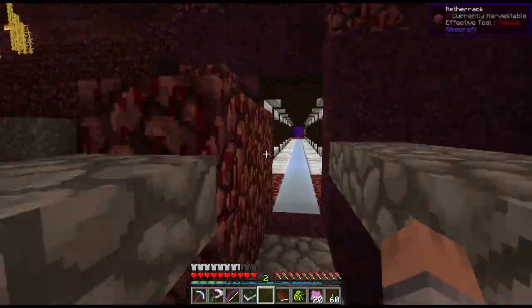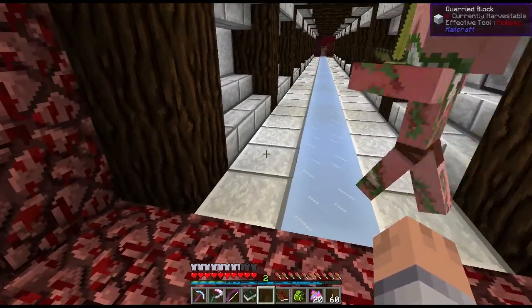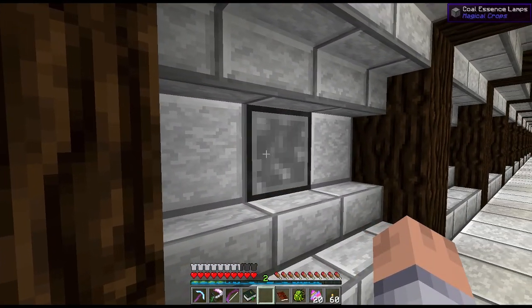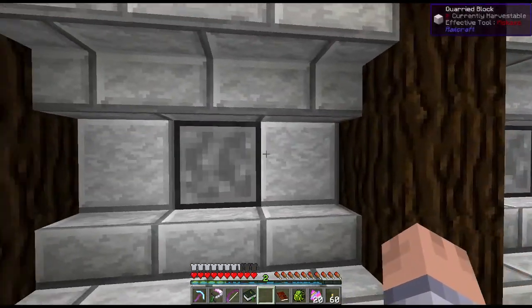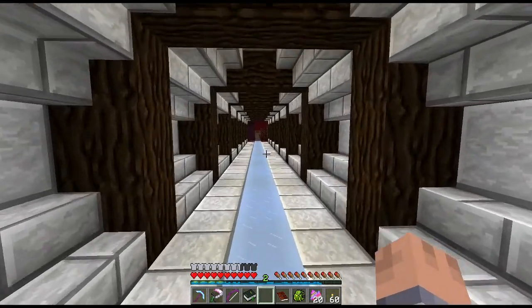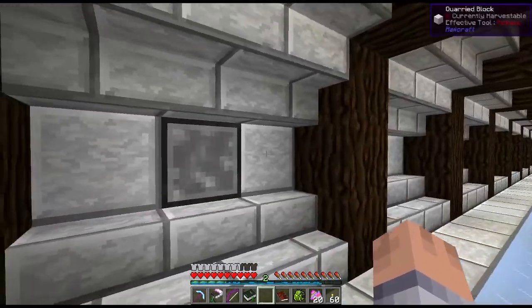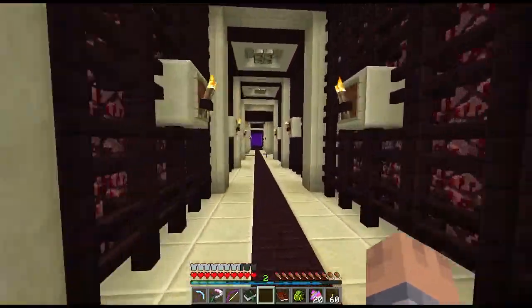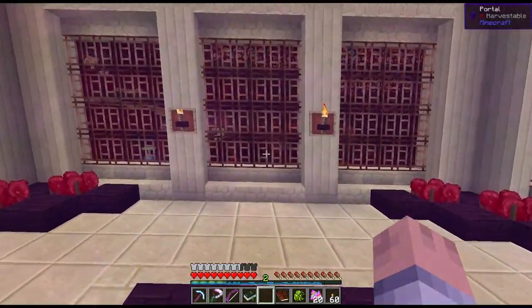Look how fast we are — that's without sprinting, and now sprinting we are zooming through. That's all due to packed ice on the floor. Everything except the wood is made out of essences, even the coal essence lamps. I don't have any glowstone essence yet but I borrowed some from Warpower so I can make these. I'm really digging these essence lamps — quite inexpensive to make and a really nice alternative to glowstone or redstone lamps.